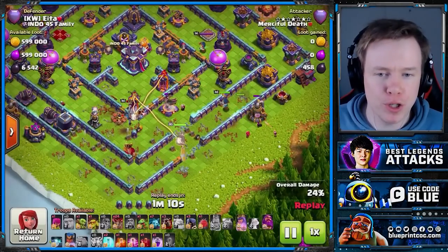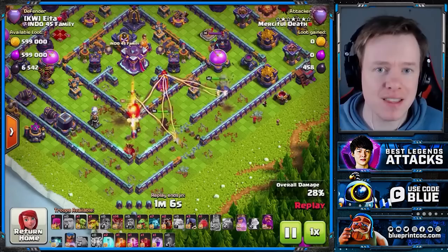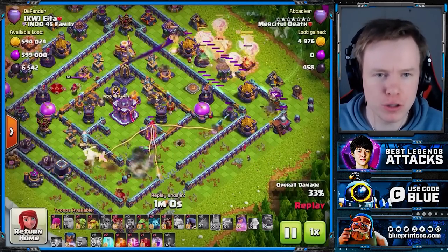Generally on ring bases, what you want to do is King and Queen together, then RC on the flank. The side that the RC flanks on, you want to start your Lalo, because you want to keep your Royal Champion alive as long as possible.